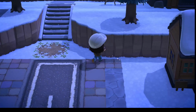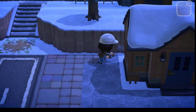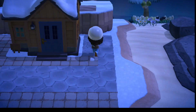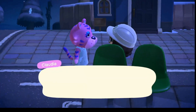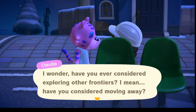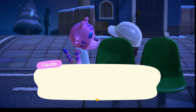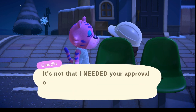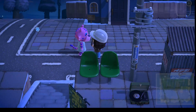Here I am just doing some work on the path. I did this around Wolfgang's house too, but I cut that out because it took forever. It was around a thousand paths. Here is Claudia asking to leave — finally! I have been trying to get Claudia to leave forever. Change can be good. She's cute, but yeah.